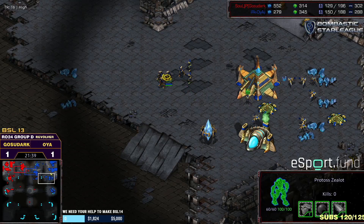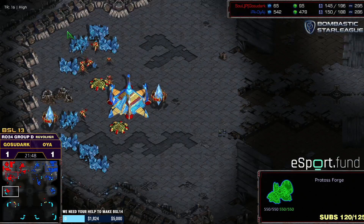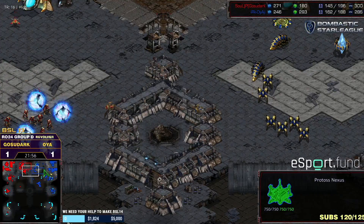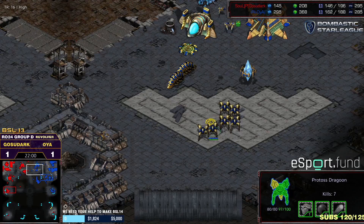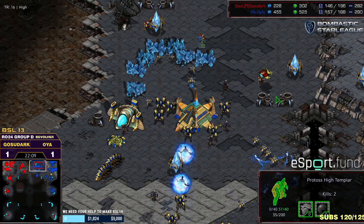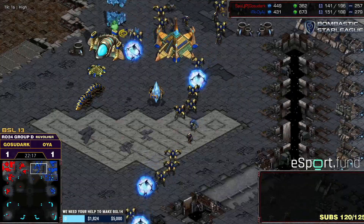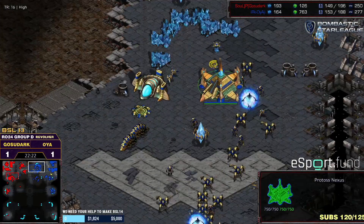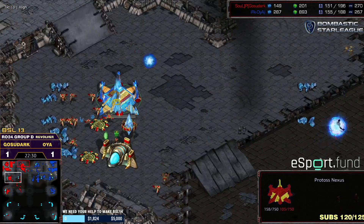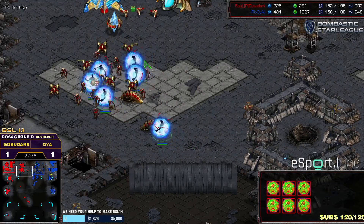If Ghost of Dark makes it, it's definitely a day to celebrate in Peru. They're approaching 200 supply — maybe going 200 versus 200 with no opportunity to attack anywhere except the fourth base. We're getting into the PvP territory where supply advantage isn't most important — it's upgrades and storm drops. A big storm drop lands — pretty good! Getting even more units heavily damaged, also ten probes killed, some dragoon damage too. A pretty good drop.